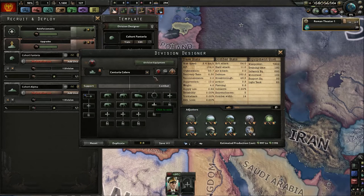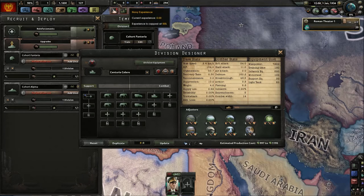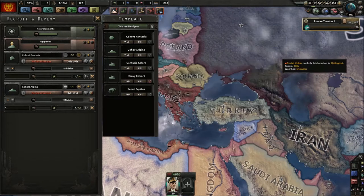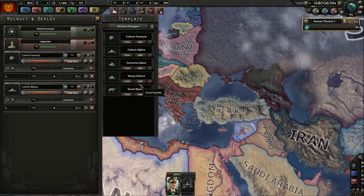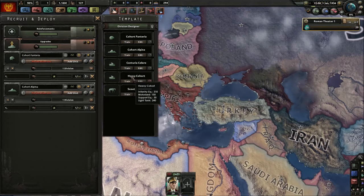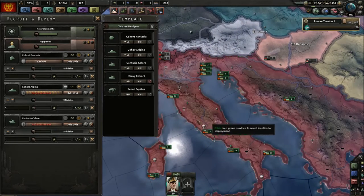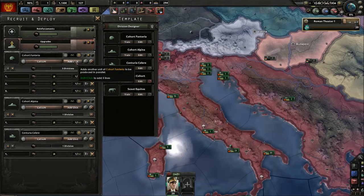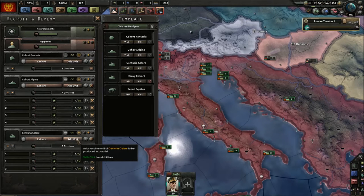Looking at the light tank division — I want to change it, I don't want all this cavalry and motorized, but I can't right now because I don't have the army experience. I'll get that from the war with Ethiopia. Let's use this division template instead and spare the other one for later. For now I'll just put them all in Latium — five is enough.